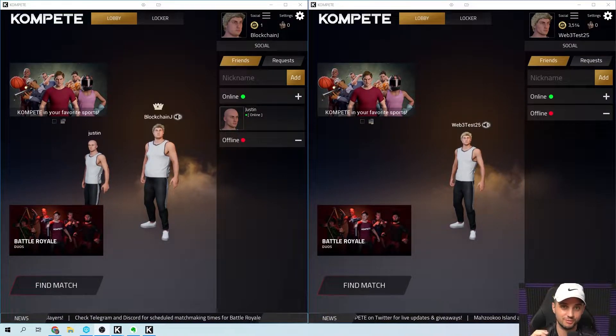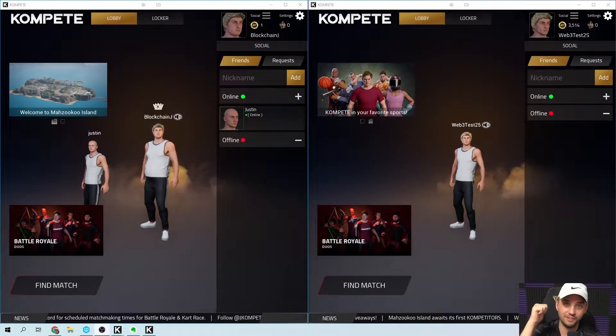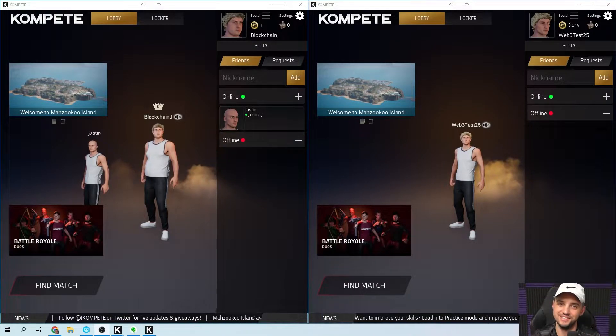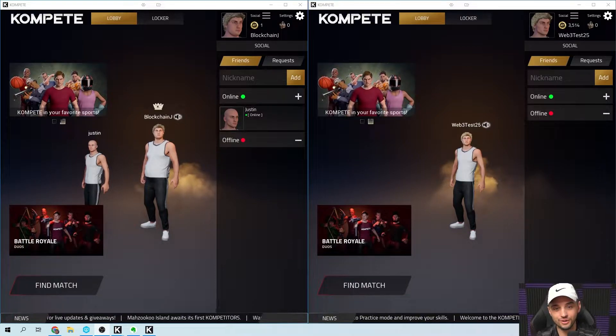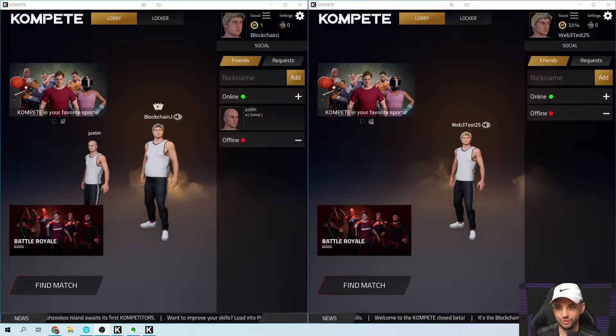There's going to be a bouncer at the front door when you go to sign in. And if you don't own Compete Token, get out. If you do own Compete Token, the bouncer is going to let you in. You're going to be able to sign in, and when you sign in, you're going to notice that it's going to display the amount of Compete Token that you own up in the top right.